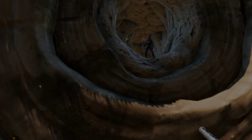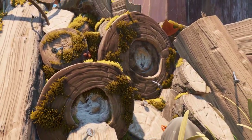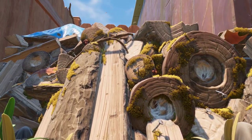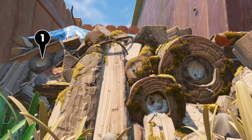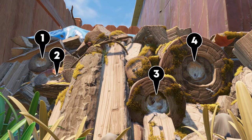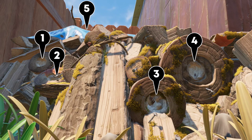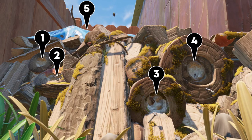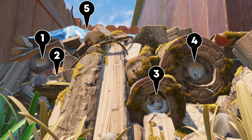There are five holes — entrances — into the termite den, but not all of them are useful. Let's check them out: hole number one, two, three, four, and five. We can't see hole number five on screen because it is on top of the wood pile, but when we finish clearing the termite den, that will be our way out.